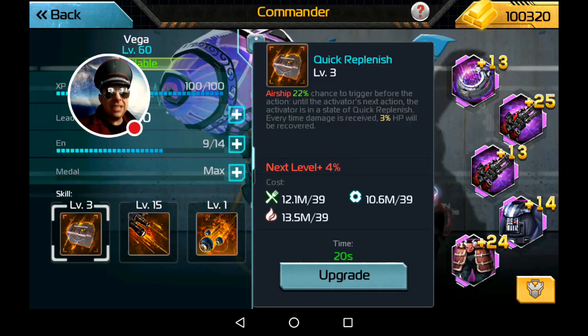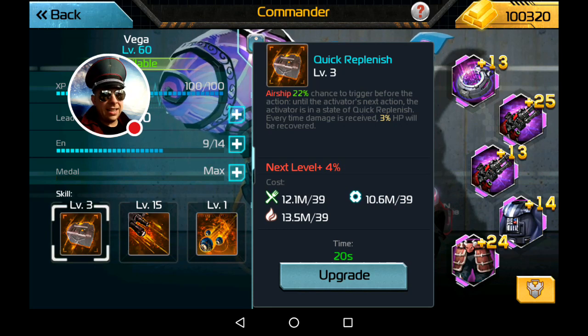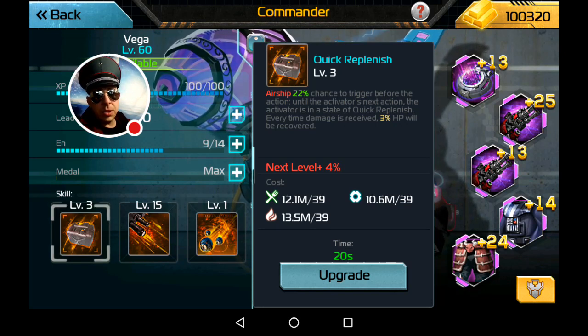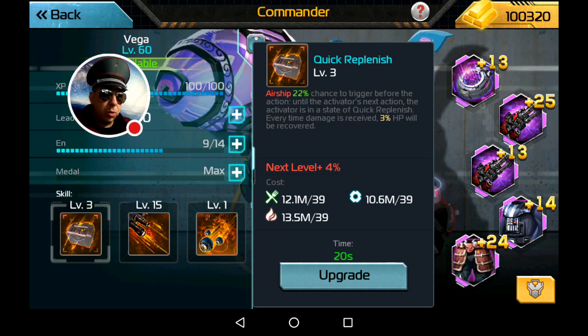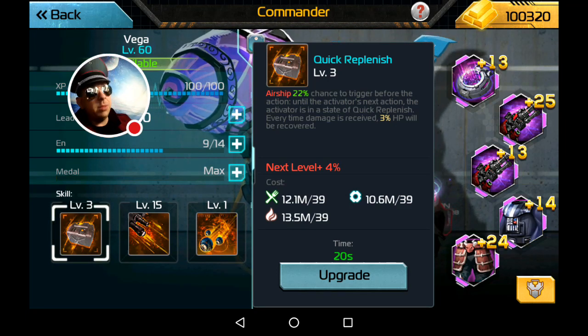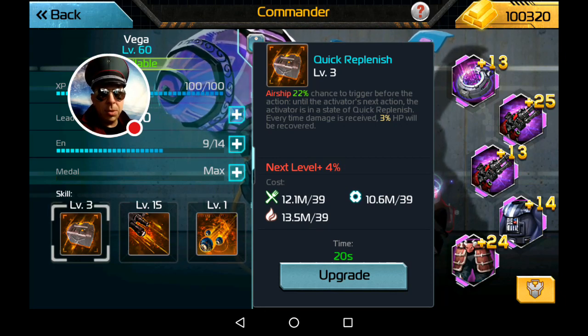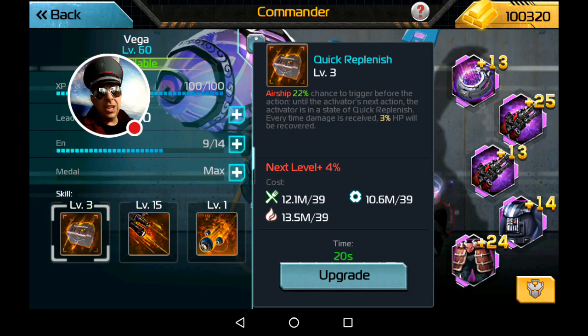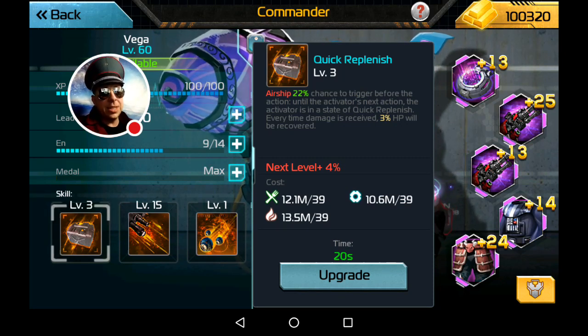The first thing to talk about is Vega has a very unique heal skill called Quip Replenish. It's a 20% skill — not 22; that's because I have Dominion Hall on — and it gets 1% per level. Basically what it says is: if you have 100 troops and your opponent hits you for 99 and you have one troop left, you will heal for whatever percentage you have the skill. So if you have it at 60% — level 60 — you'll get 60 of those guys back. It lasts all the way until this troop stack goes again.